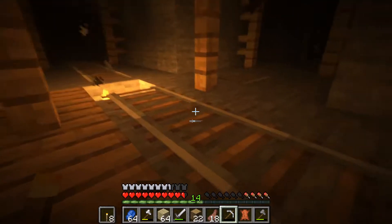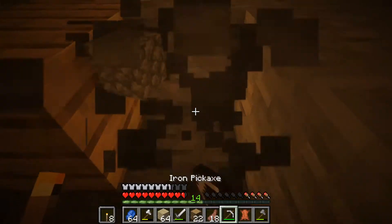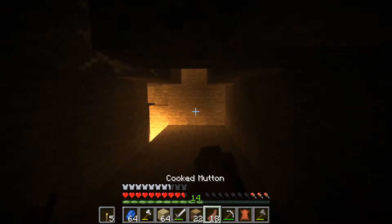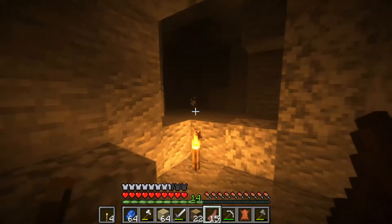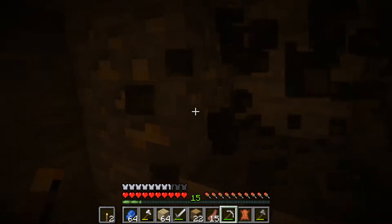I was trying to find my way back up to the surface, and I found a mine cart. I found an abandoned mine shaft! I am going to take these mine cart rails just in case I ever want to use them. Turns out I think I've actually been here before — yeah, there are torches here, so I guess I have. I am gonna find my way back up to the surface now.